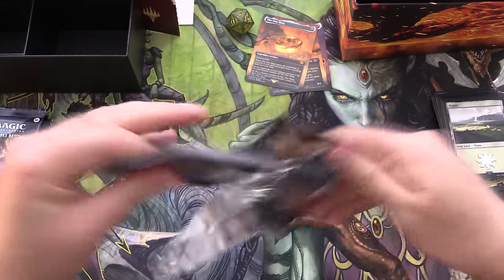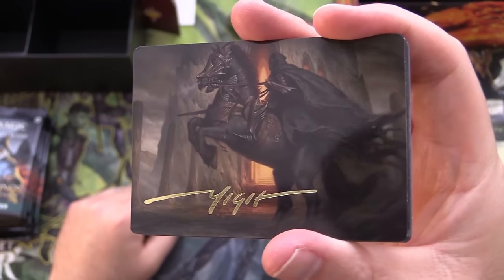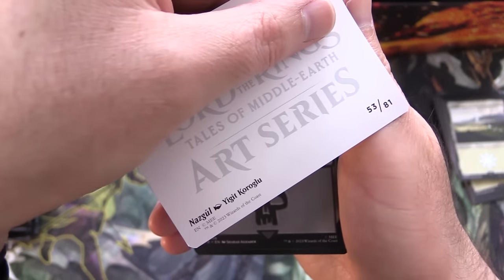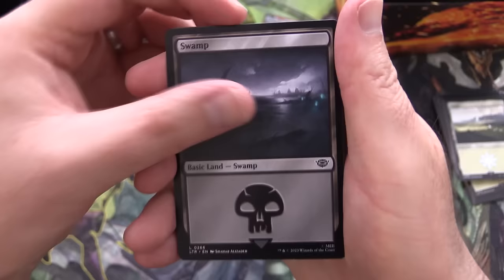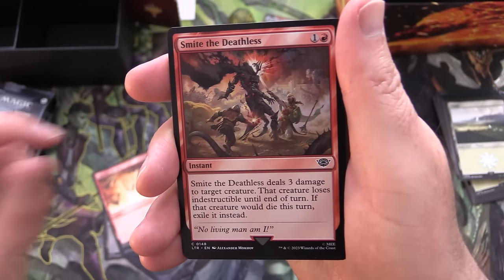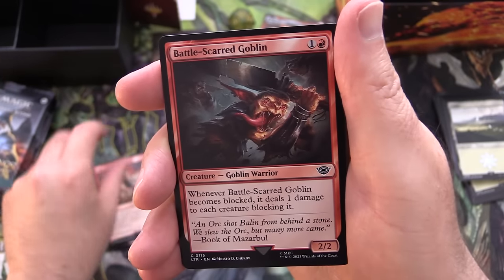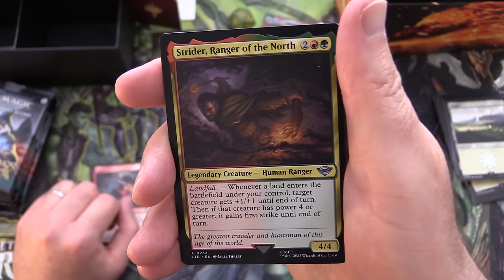Have you picked up any Lord of the Rings? Let me know in the comments. Right off the bat, a signed art card. What did we get here? It is Nazgul - I think there are a couple of different variants of those guys. We've also got a Swamp, Fire of Orthanc, Cast into the Fire. You'll notice the symbol at the bottom - that's the Universes Beyond symbol. We've got Smite the Deathless, Battlescarred Goblin - yes, Goblins, love them - and Strider, Ranger of the North.